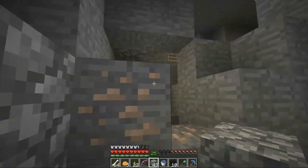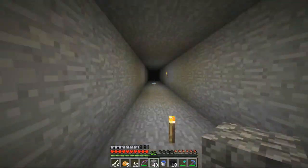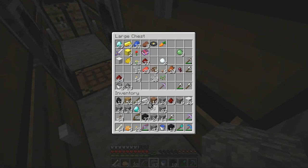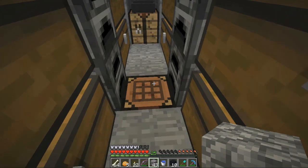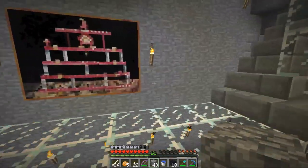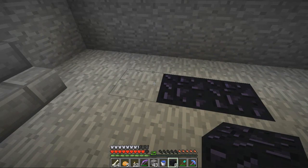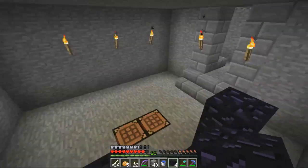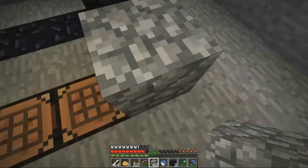Let's go build our portal. Before we build our portal we will need a flint and a steel. You put your flint and you put your steel — you can also build that in your personal crafting. Let's go into the portal room. I'll have to build a better way of doing that. So 1, 2, 3, 4, 5 — and then I had to put two into the ceiling, so I'm going to have to build a fake little catwalk.